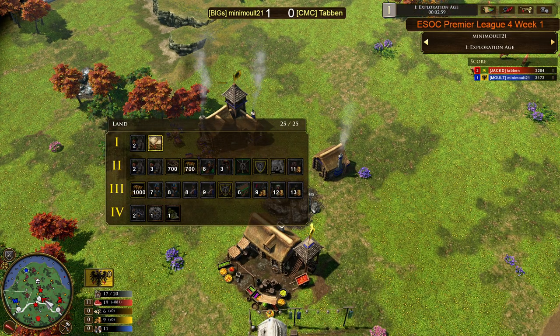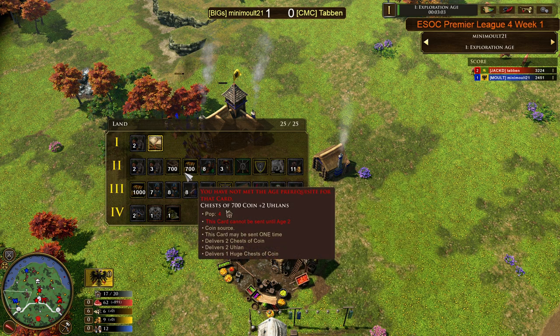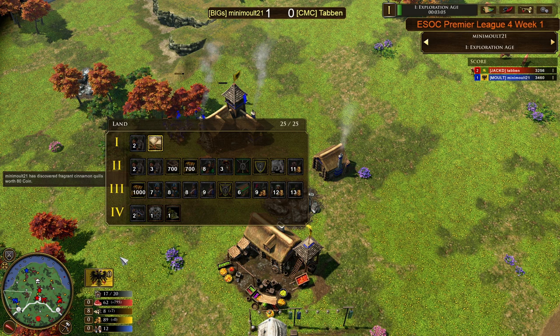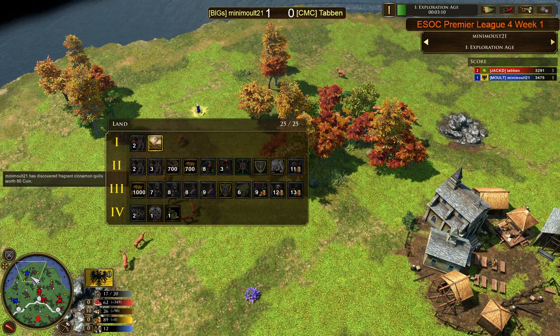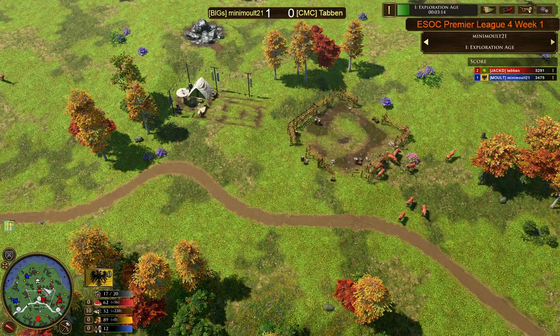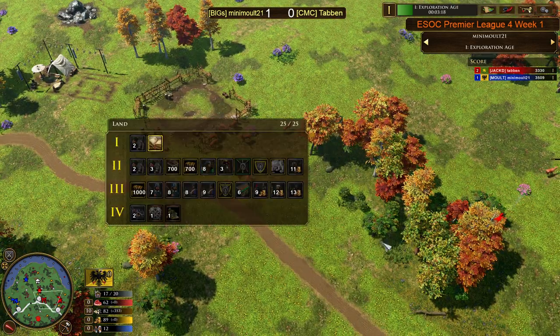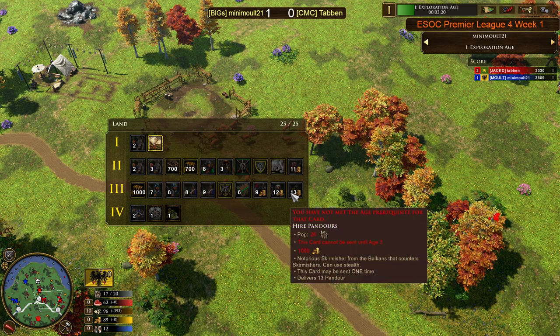No Advanced Church, no Palatine Settlements. Does have the Silversmith gold card and only one wood and coin crate. Age 3 looking pretty standard. Choosing to have Pandors in the deck over 1,000 wood is an interesting decision — it's fairly common knowledge that Jaegers are so much more impactful than Pandors.